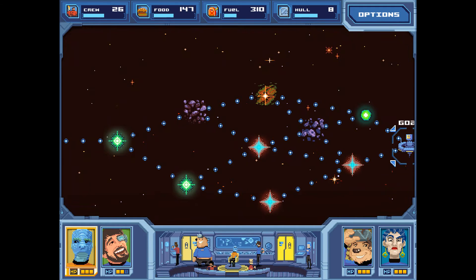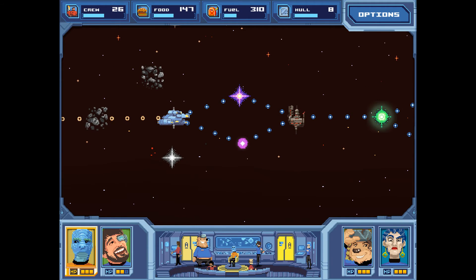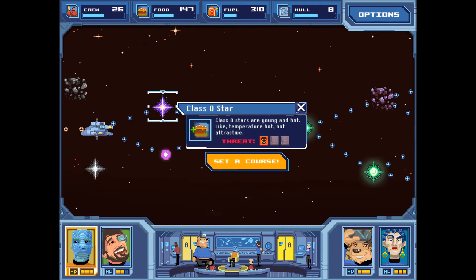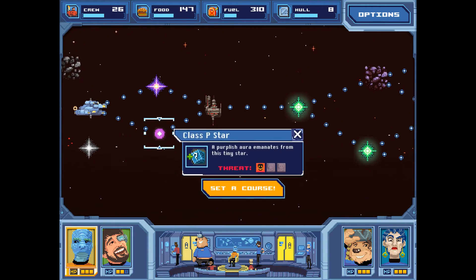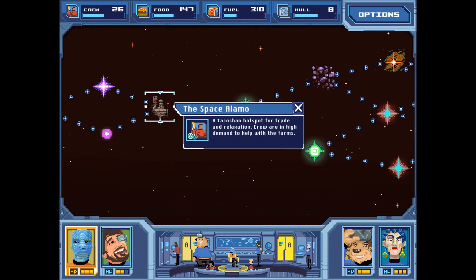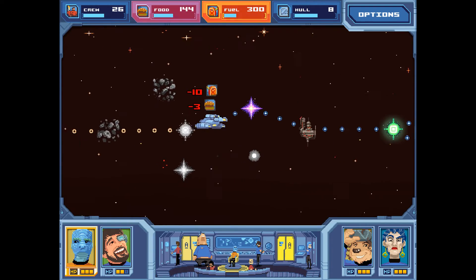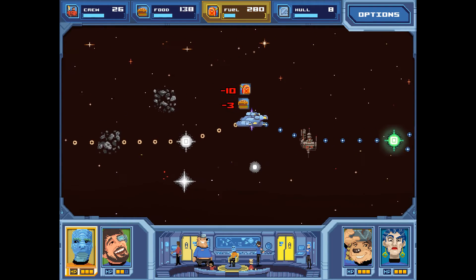Moving on — that's one dot of food equal to three, and also ten gasoline. Class zero star or class P star — either way we're going to be ending up at the Space Alamo. Let's go to this class P star because we didn't get much food from the last one. Hopefully the encounter is diplomacy or science based.